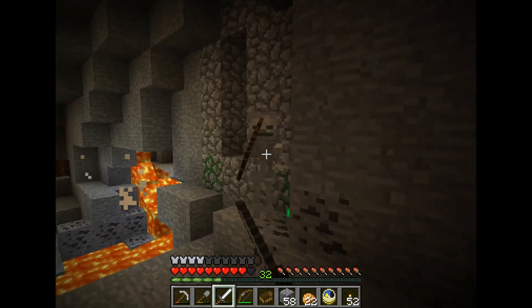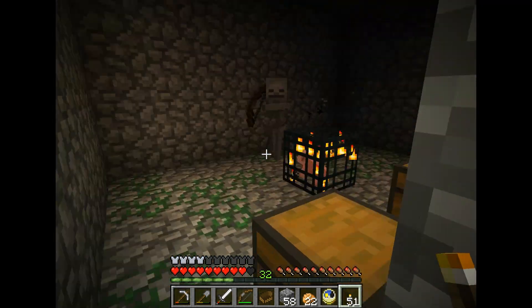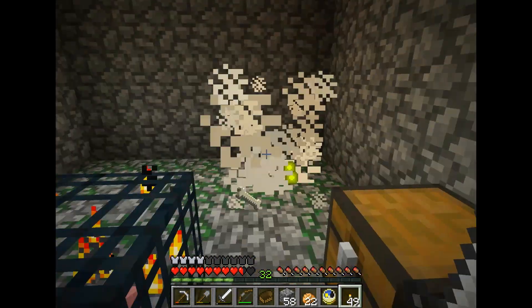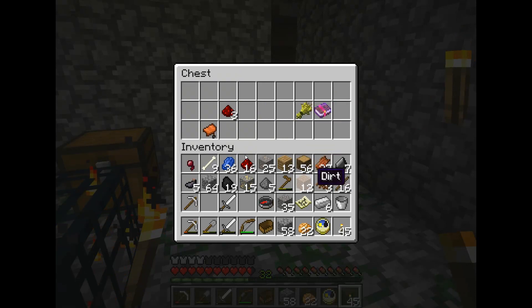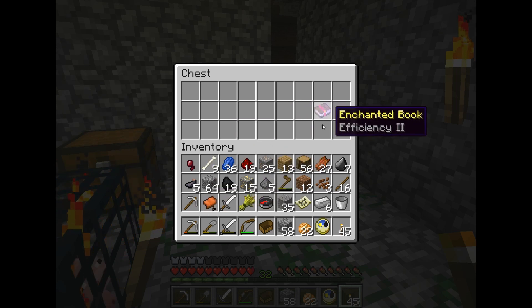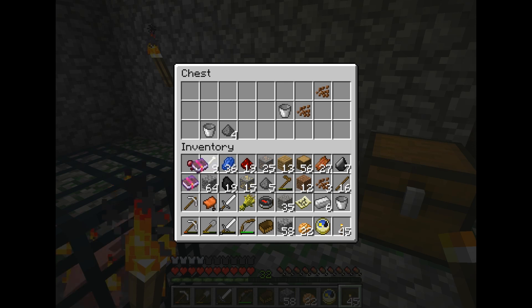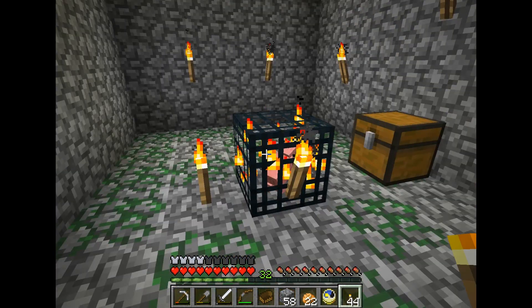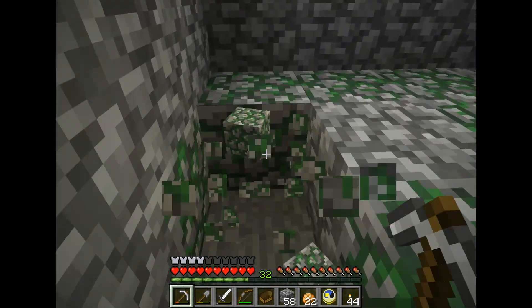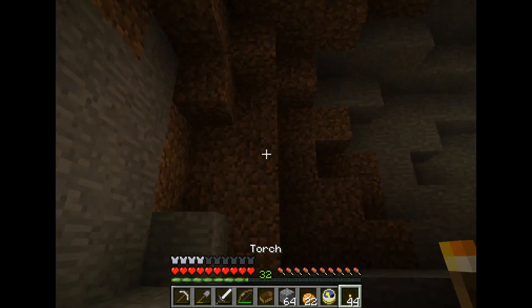Whoa — no, actually no. I'm gonna take it out. Ooh, efficiency! Cocoa beans. Redstone. Saddle. Wheat. That's awesome. I found efficiency. I don't need the ink. Flame — that's kinda cool. Helm buckets. More cocoa beans. Gunpowder. Need a tree though. And I'm gonna make that into something cool. I'm gonna take some mossy cobble. I'll get the rest once I take it all. So that's pretty awesome.